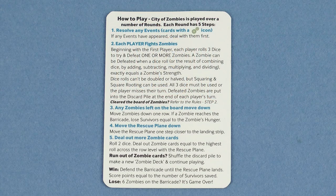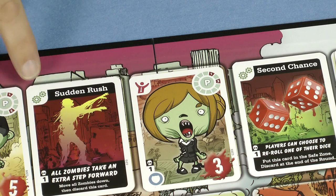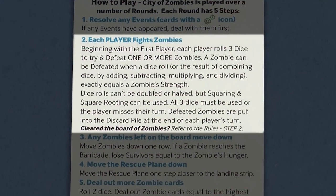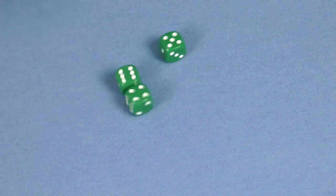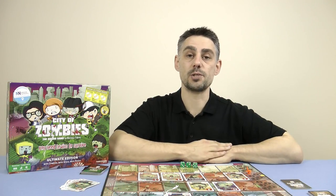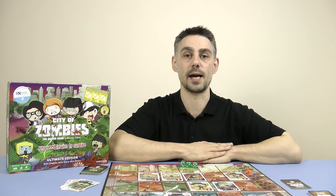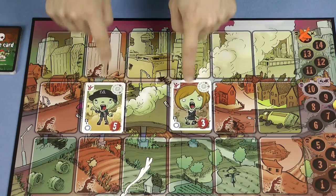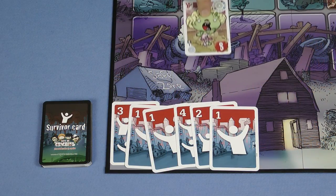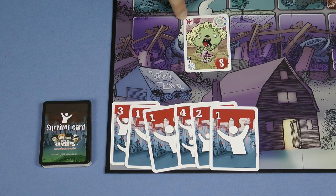City of Zombies is played over a number of rounds. Each round has five steps, summarized on the reference card. In step one you'll resolve any event cards which have appeared from the zombie deck, which are cards with this symbol on them. In step two each player gets a chance to fight the zombies, rolling the dice and then using them to match the number on the zombie cards. Each player must use all of their dice or they miss their turn, though with younger players you may want to relax this rule. In step three any zombies left on the board are moved down one row. If a zombie reaches the barricade, which is the purple row, you lose a number of survivors equal to the zombie's hunger, which is shown in the top left of the zombie card.